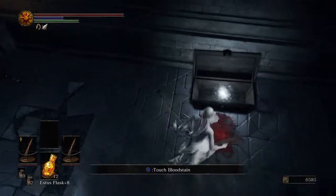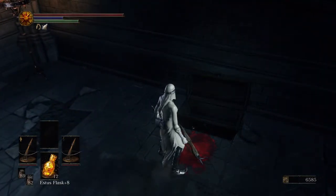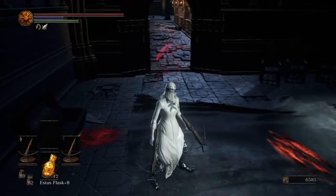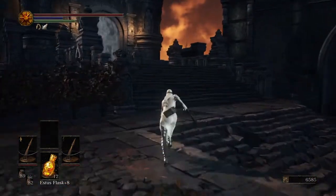I was trying to decide why there's a bloodstain directly in front of this chest. Naturally, it's not a mimic. That would be dumb. I guess he just ran afoul of something there - either the knight or another player or something.